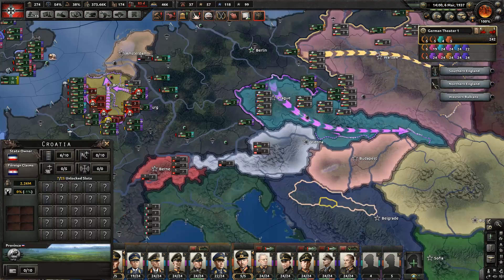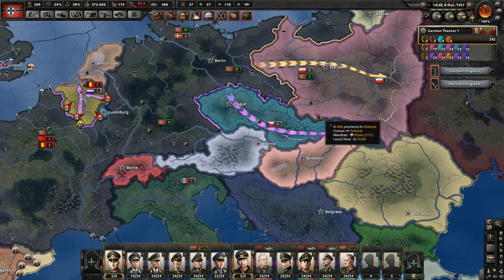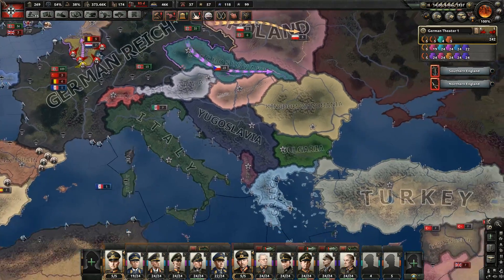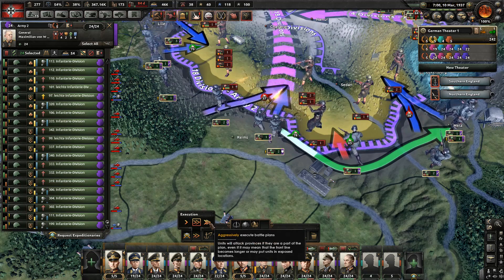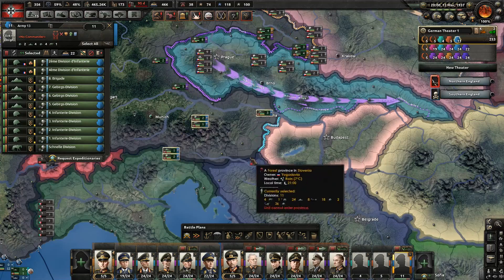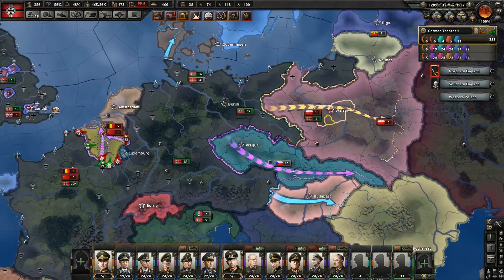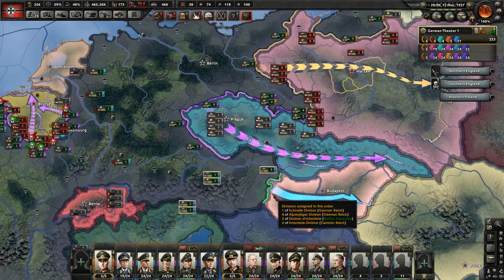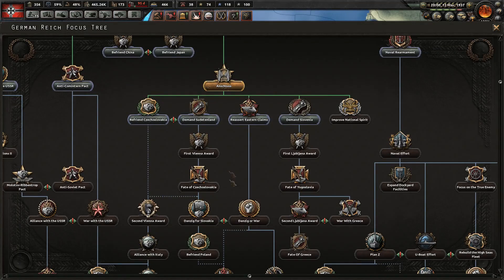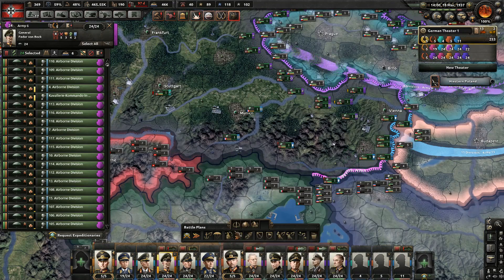I'm thinking Yugoslavia, then Denmark and Switzerland. Probably should have justified on Yugoslavia rather than Czechoslovakia because Czechoslovakia guarantees Yugoslavia. The Belgians are causing some trouble — let's make this army aggressive. And here goes the Anschluss — wonderful. It is time to declare war on Poland because our war goal is about to expire. I don't need to win these wars, so it's not a problem that I'm fighting all of them at once.